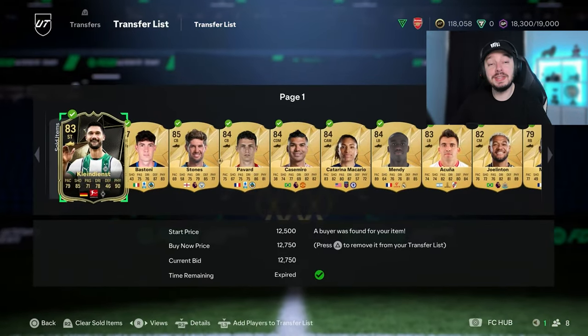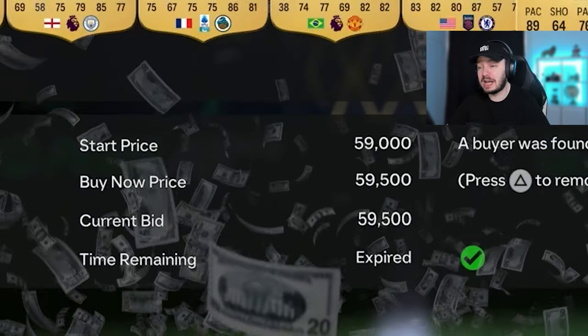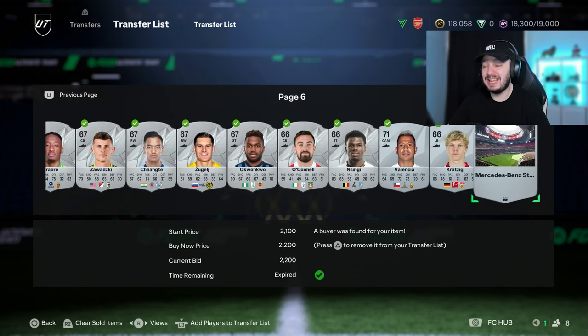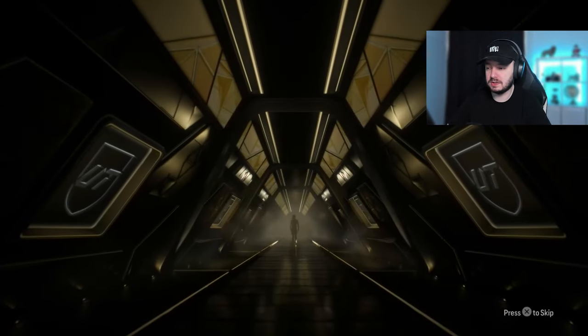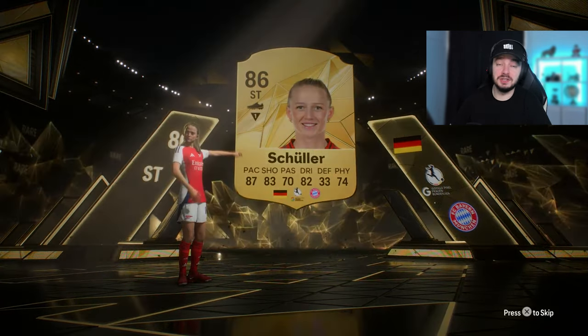Let me quickly show you what's on the transfer list - this is everything we sold so far. I forgot to remove the Bastoni from last time but we did sell Varane Mandy; we used him last week, sold him for 59,000 - he dropped quite a bit in price but I bought him back for around 50,000. We have everything here, all the dupe silvers - this one 2,700, 1,300, stadium for 2,200. Back to the packs: 83-plus and it's a walkout - striker, German. I feel like it's always the same walkouts but at least it's a walkout.